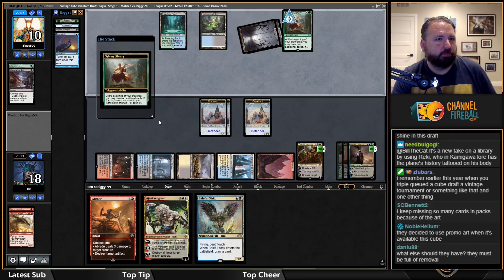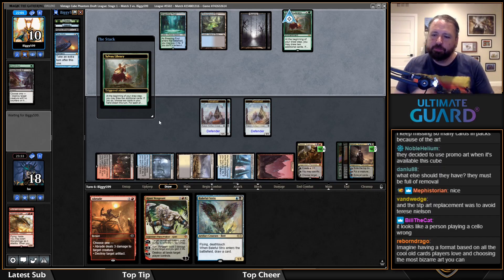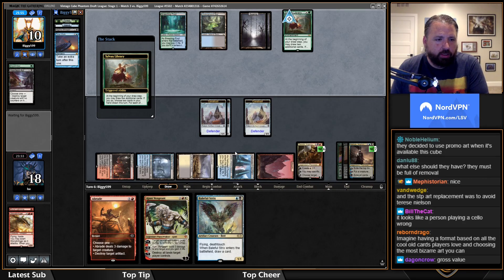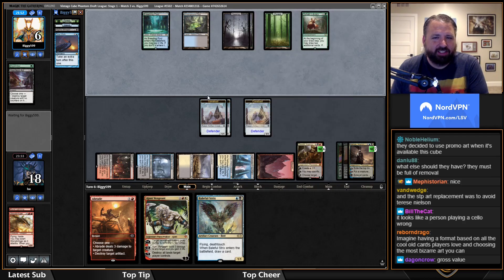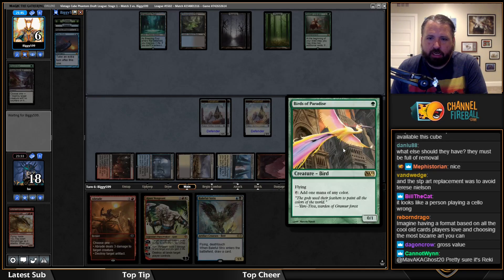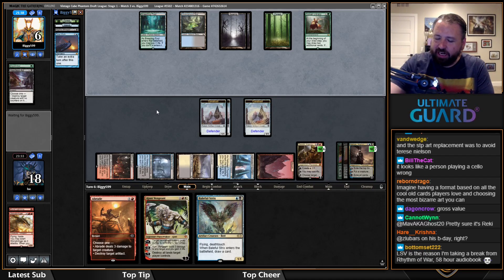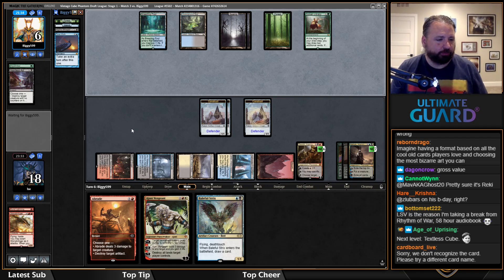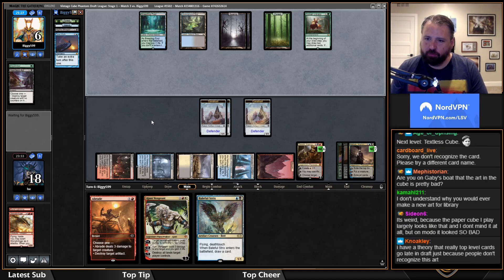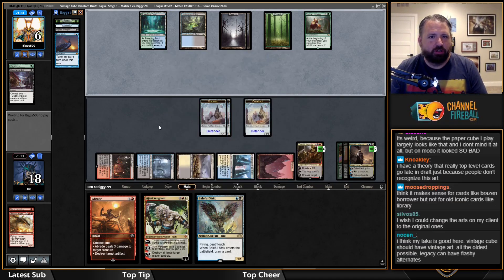Next turn I might ult Duretti to copy Baleful Strix. I don't get the art choices — promos that very few people have ever seen are just kind of weird to me. They're going to need some big plays to get out of this, because I can even Ashiok back a Chupacabra here. Oh yeah, 58-hour audiobook — here we go.